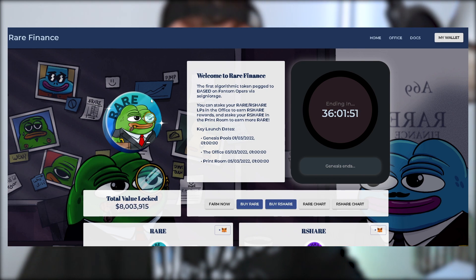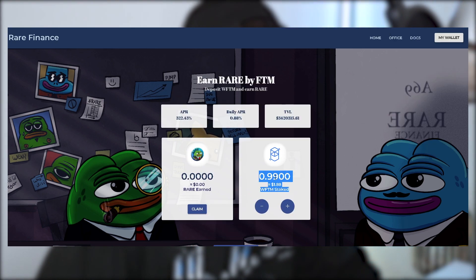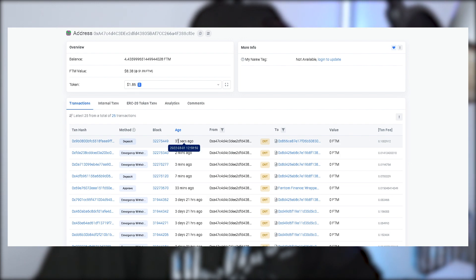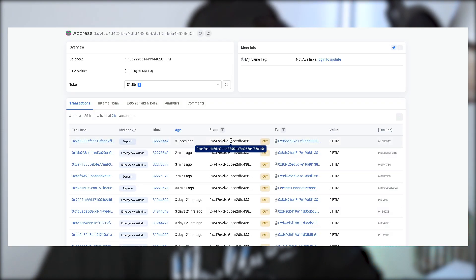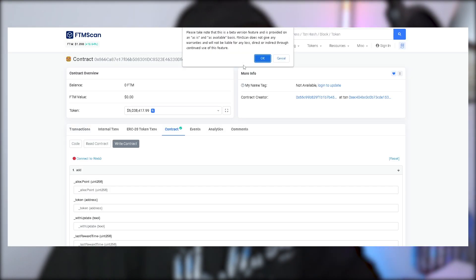For genesis pools it works pretty much exactly the same. I'm using Rare Finance as an example — they're currently doing genesis pools. I don't know anything about this project so please don't ape into it based on what I'm doing. I'll deposit one wrapped Fantom into the genesis pool. You can now see that my wrapped Fantom is in this genesis pool. Using the same technique as before, head to your wallet, click the three dots, view your account in the explorer, and you can see 31 seconds ago this was my deposit into the genesis pool for one wrapped Fantom, going to the contract address for the genesis pools.